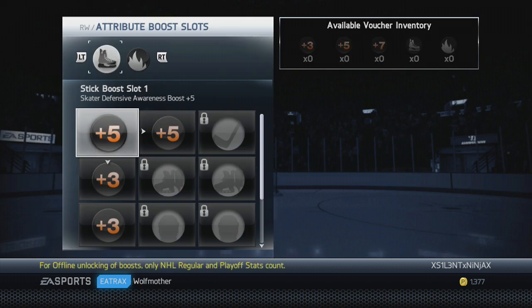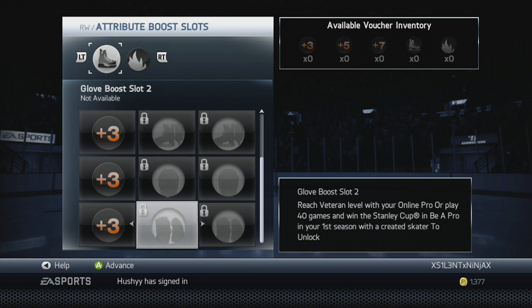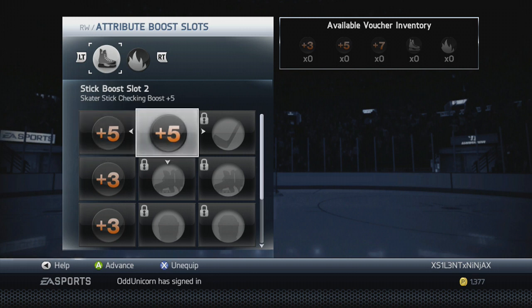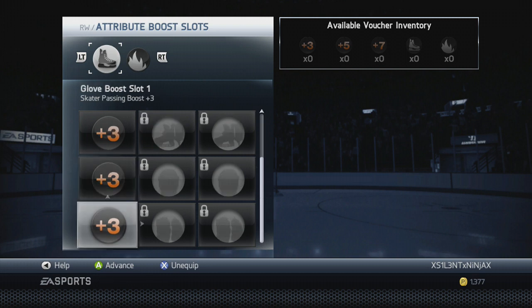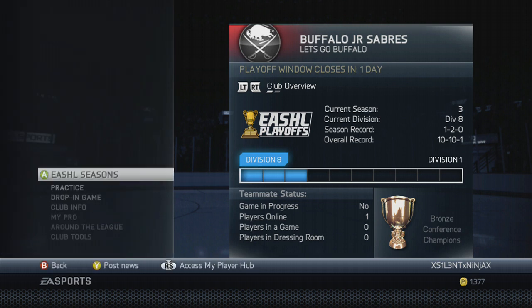Next we go to the hockey shop, where a bunch of things have changed — they added plus sevens and got rid of plus ones. These are all the slots you can unlock. We'll start off with plus five defense, plus five stick checking. Then plus three acceleration, plus three agility, and plus three passing — those I feel are more important than anything right now. By the way, I'm a Pro 1.